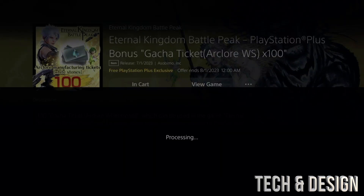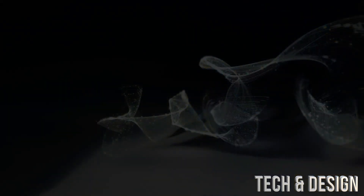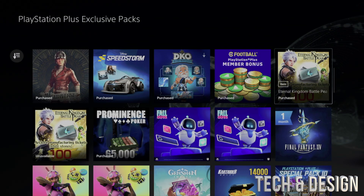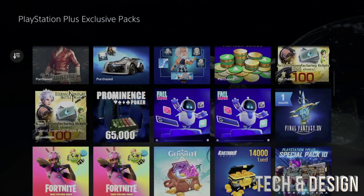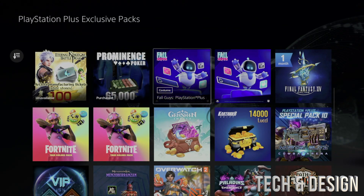As long as it says 'Purchased,' you should be good to go. I want to mention something: you might see one pack that says 'Purchased' and another that looks identical but says 'Unavailable.' That's because one is for PlayStation 4 and the other is for PlayStation 5 — that's why you see those.